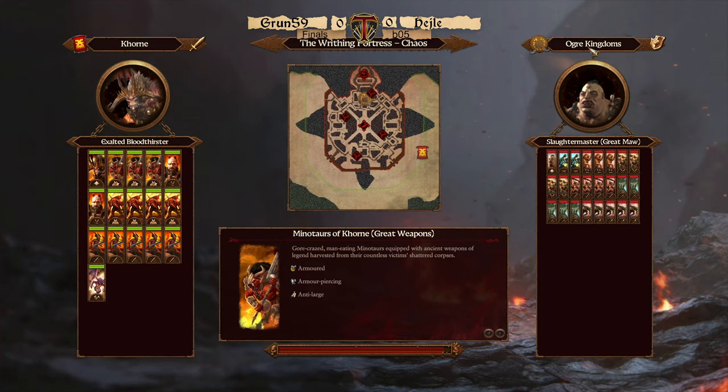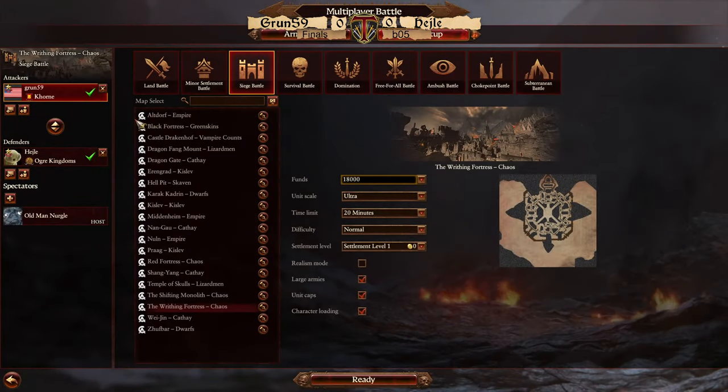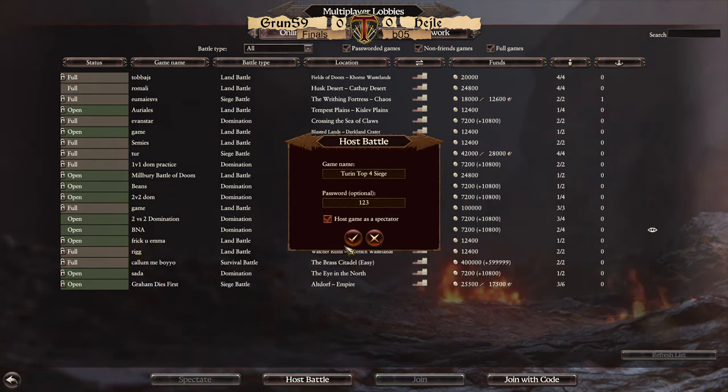So it's going to be Khorne versus Ogre Kingdoms — Khorne is going to be the defender. It looks like we had the dreaded drop bug — the desync. It only happens the first game. I got a screenshot of the builds. I just need to remake the lobby real quick. There is the desync — classic CA. It doesn't happen the second time though. When you get the same people back in the lobby, the desync doesn't happen again. It's a really strange bug.